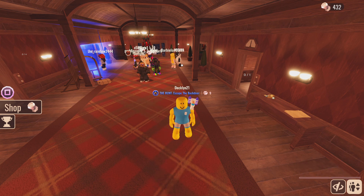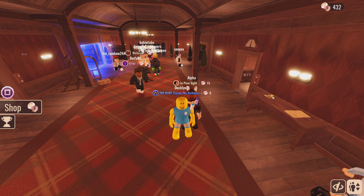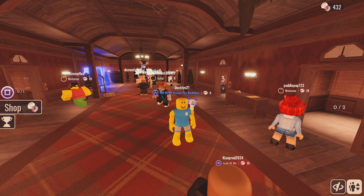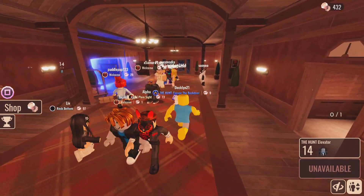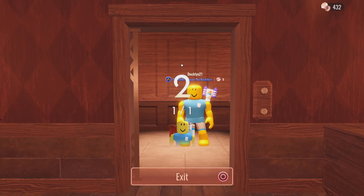Welcome back to another video on Doors. Today we're doing a tutorial on how to encounter the Dread entity. First, obviously go into Doors and when you're in the lobby just go into single player, no modifiers, and you don't have to do the hunt — just regular old Doors, no modifiers, because if you have modifiers it's not going to work.